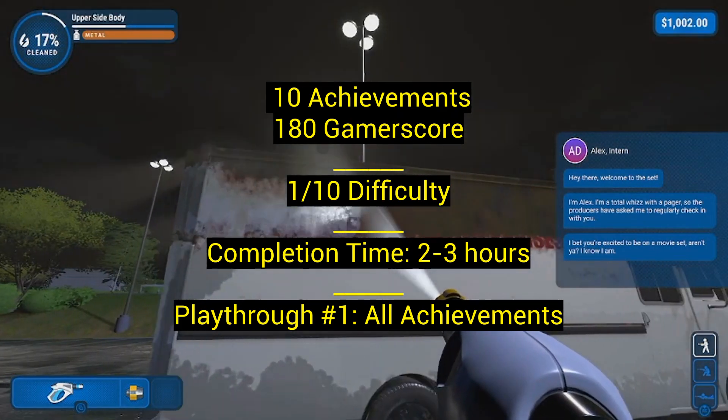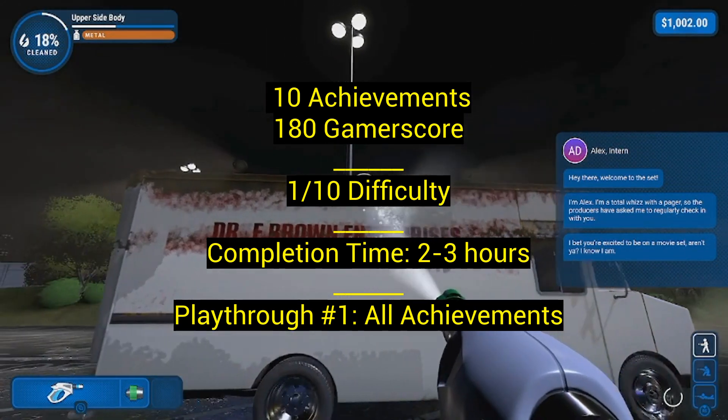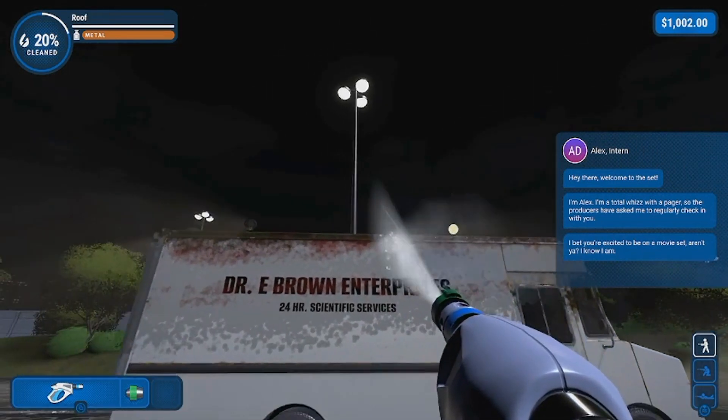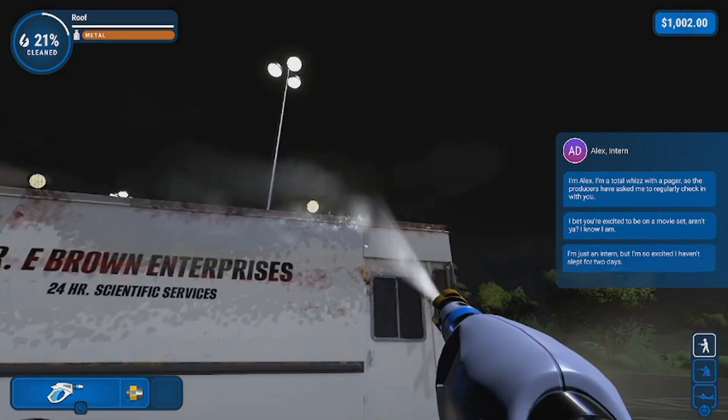Super easy. Completion time: 2 to 3 hours, one playthrough, all achievements. That's why I love these DLCs — they come out, I get them. It's like a couple of hours of PowerWash. When you do it too long, it kind of gets boring.